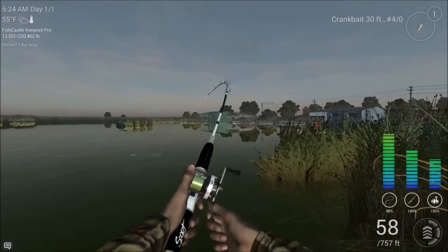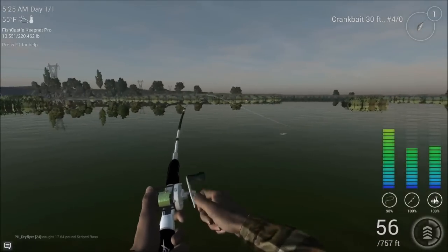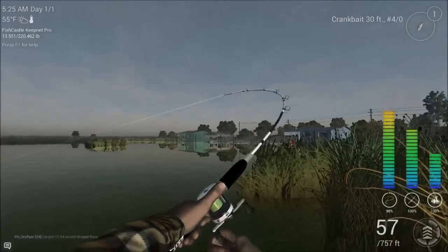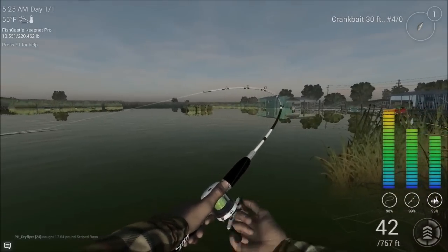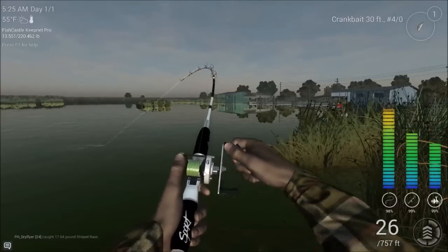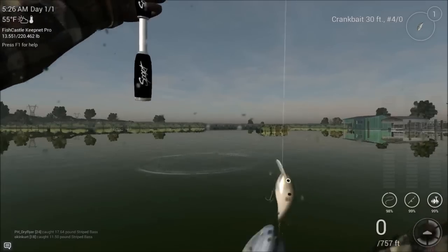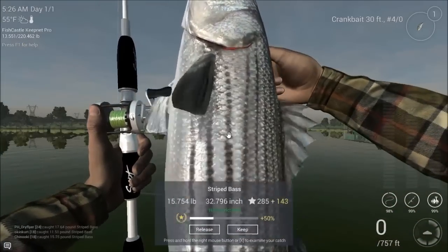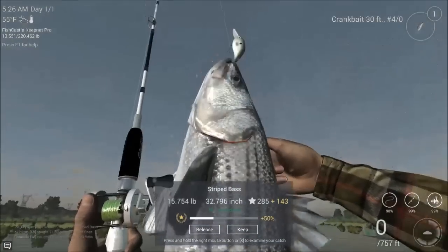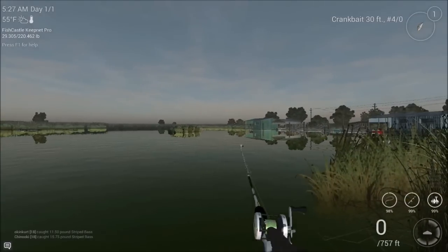Fish on again! This is our second fish on the big setup and it looks like a damn good one — the hardest-fighting striper I've had so far. Yep, definitely a striper. We're going to switch over to the lighter rig now. Fifteen point seven pounds — another great striped bass, rock fish baby!